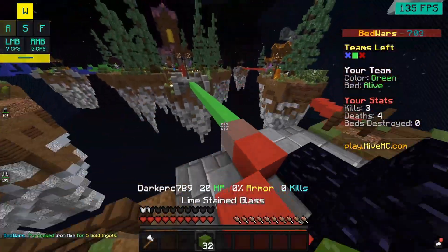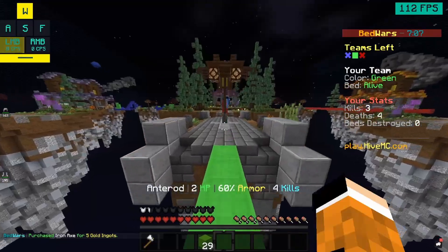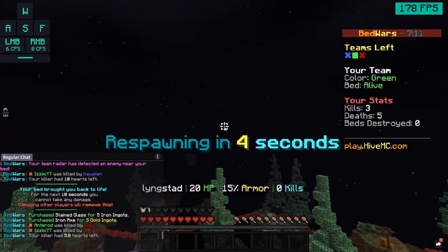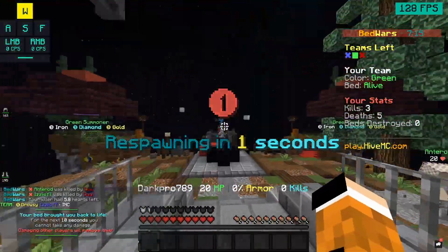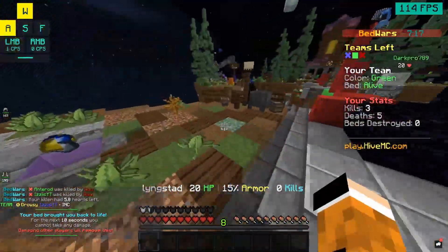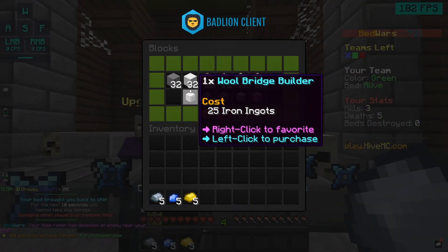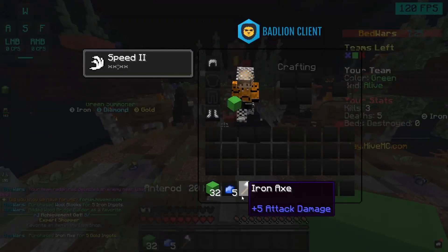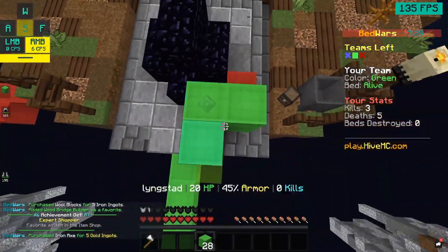Wait, is there someone in here? Wait — there's no such thing... it's invisibility! Oh my gosh, that was scary. With the ink they can't see me — that sucks. We might lose our bed here. Oh no, oh no — this is not good, this is terrible.